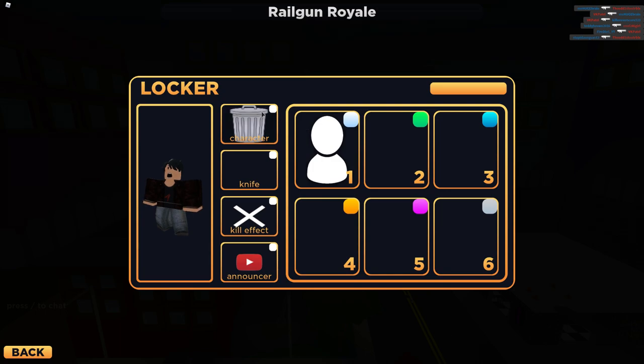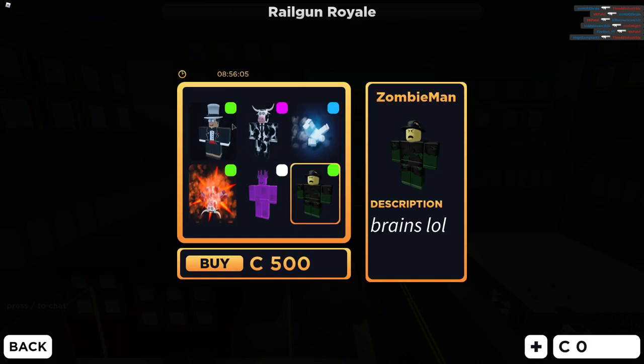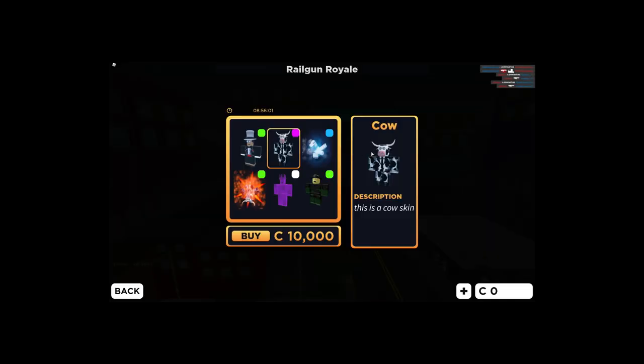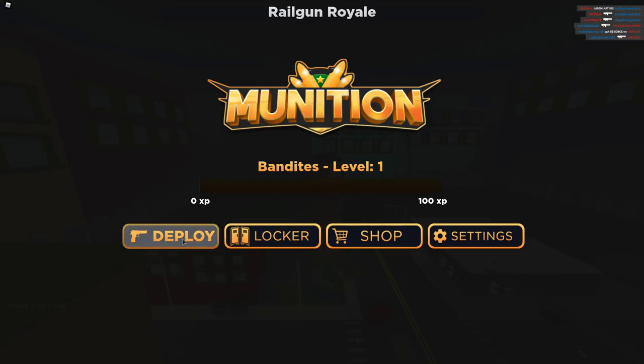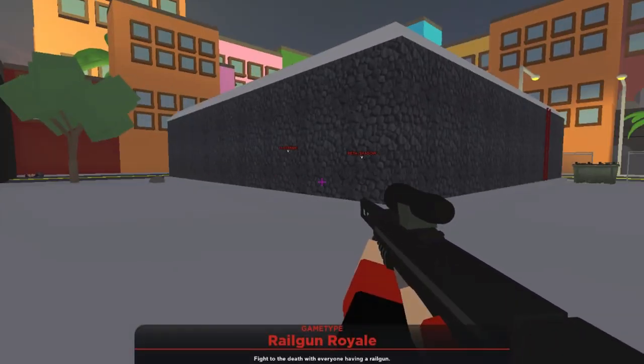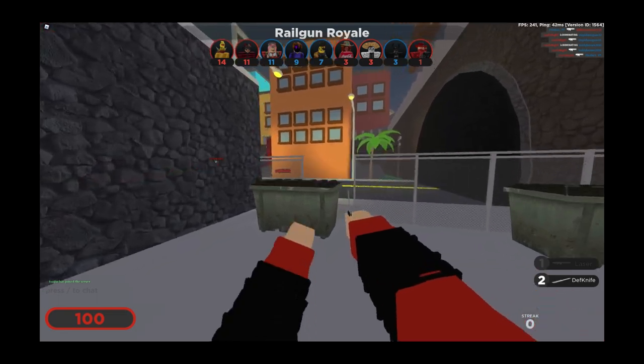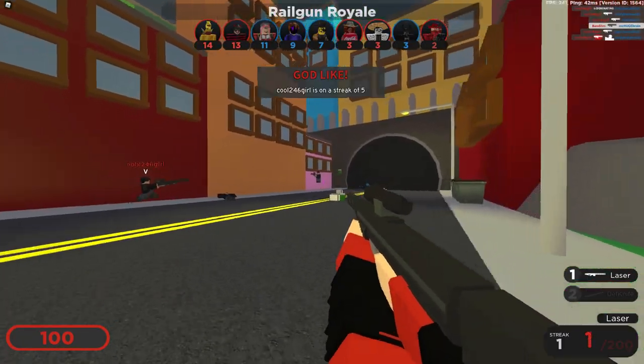We have a locker just like Arsenal and the same kind of stuff. There's a shop with a cow. There are some settings - I'm gonna put my FOV up to 90. Let's go ahead and deploy. Is that a voice pack? Can I turn that off? Yeah, this definitely is Arsenal.